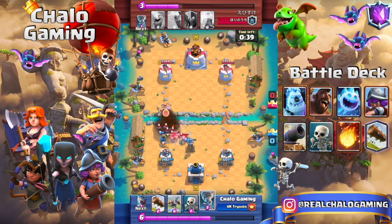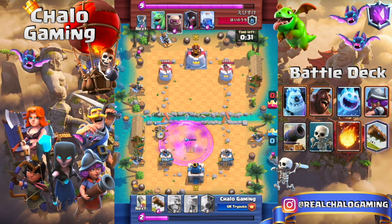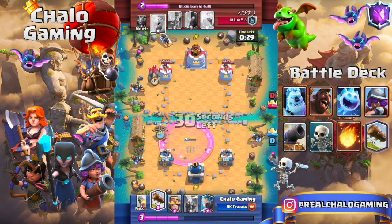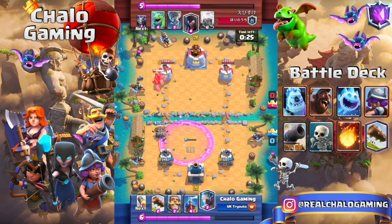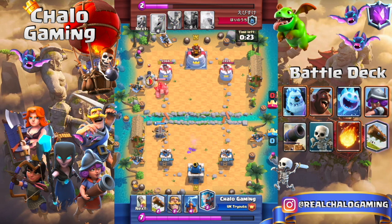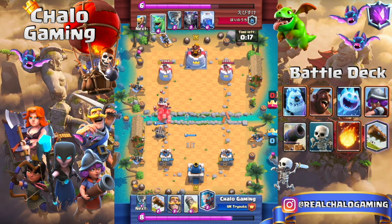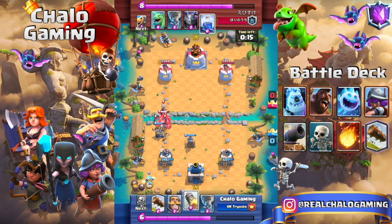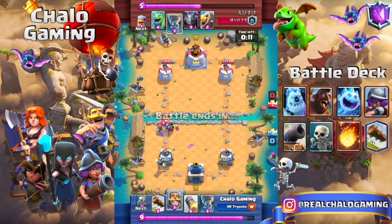The rocket gives so much value and the whole push is destroyed. Then tornado to take out the bats — it's super easy. The only problem against Golem decks is attacking them, since the Golem tanks so well for X-Bow shots. As long as you keep your defense and keep getting chip damage, you'll do fine. You want to out-cycle them since your deck will most likely be a lot cheaper than theirs.